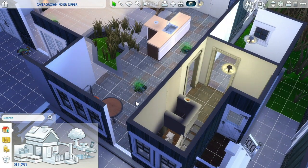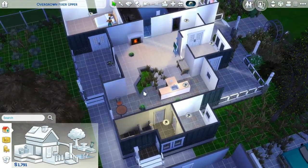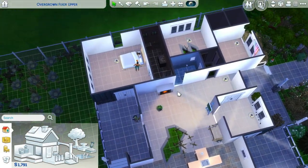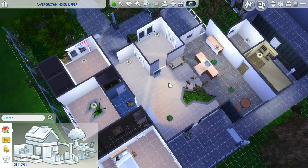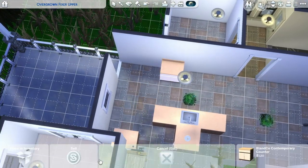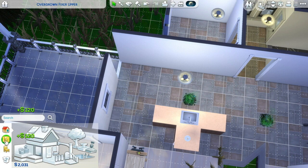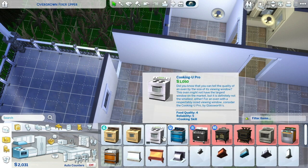Out here, the plants and stuff are all permanent. But the gnome is a decor item — I could sell him but I like the gnomes so I'll keep them. The counters are also decor items so I could sell those. This big hole in the foundation is considered a foundation thing and has its own construction category, so I can't do anything about it. Doors and windows have to do with home layout, so I can't move those yet.